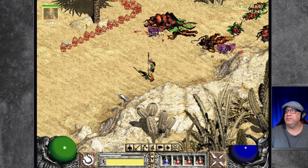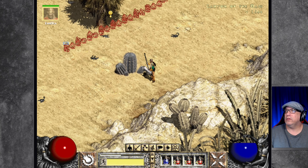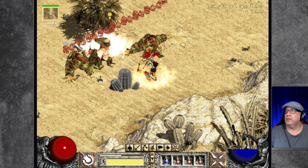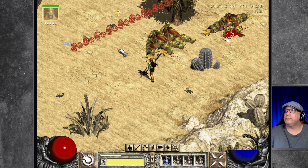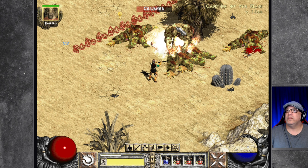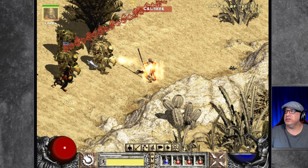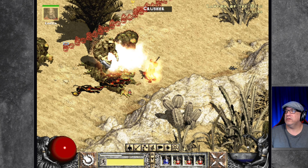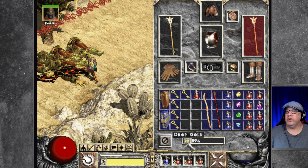I'm poisoned! Let's keep looking around for any more entrances. Breastplate — let's check that breastplate though. 67 defense — we've already got a better one.